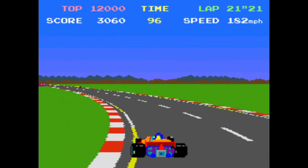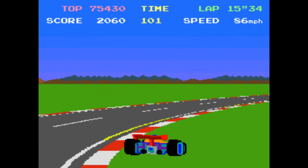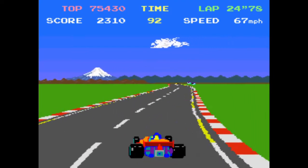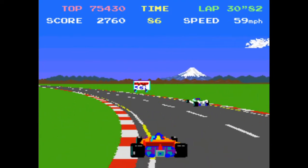Once you begin racing, keep your tires on the asphalt — driving over the red and white rumble strips will slow you down and cost you time. You also need to either let up on the accelerator or downshift when making sharp turns, or you will hit the rumble strips or go off the track, which will also cost you time.